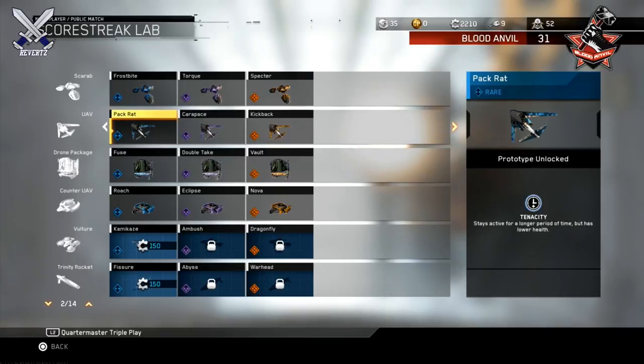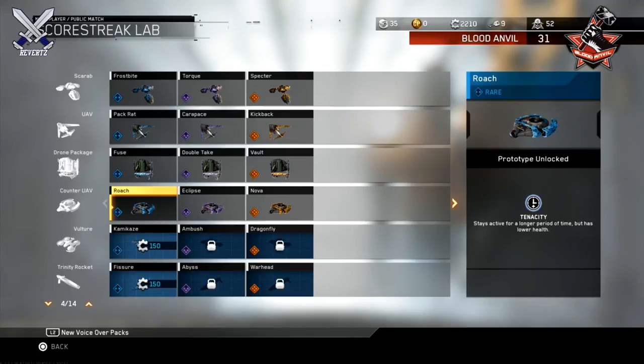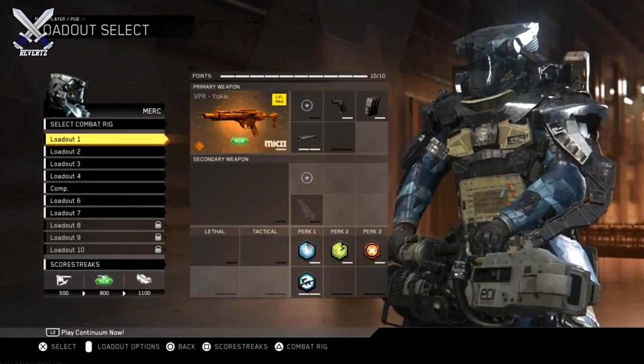For example, the UAV Pack Rat — its perk is it stays active for a longer period of time, but it has lower health so it can get shot down pretty easily. It can stay up in the air longer so you get more radar that way. Or the epic Kickback — it gives you increased assist points whenever players on your team get a kill, but it does cost a lot more to get this scorestreak. The theme is a good perk but with a disadvantage.